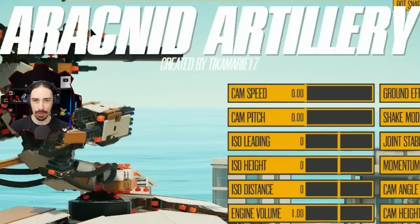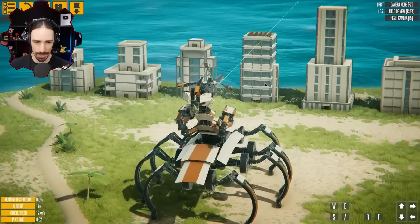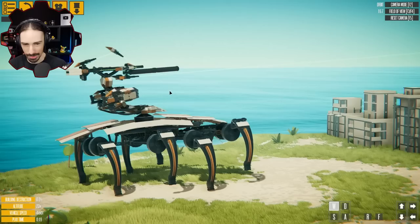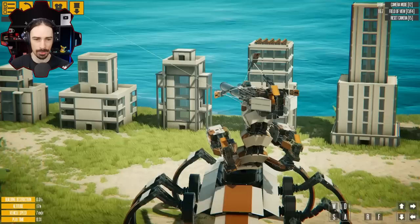Up next we have the Arachnid Artillery by Tikamari 17 and it looks like things are gonna get pretty crazy with this. I love the design — this gives me portal vibes, like a portal drone. It's a very slow walker. So there's a turret here and that turret is what's really attracting my attention — definitely built using the flex panels. Man, look at this stuff, this is so cool.